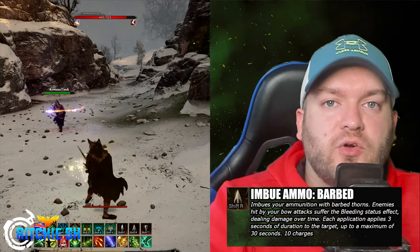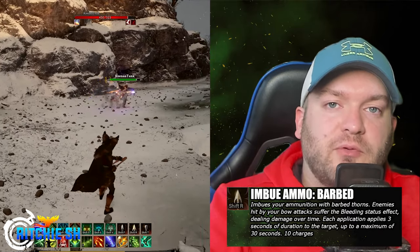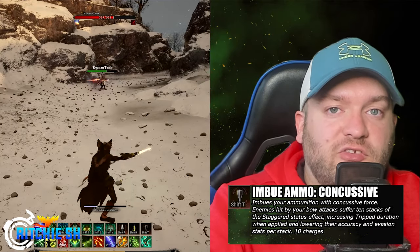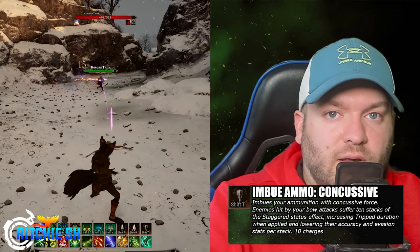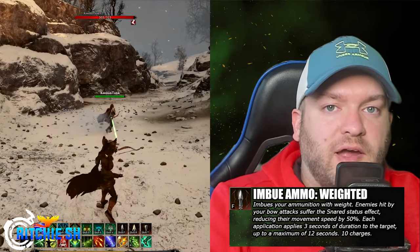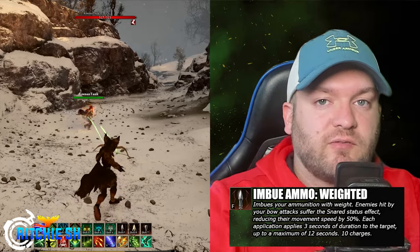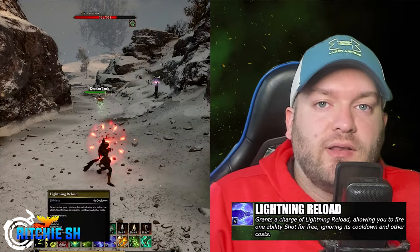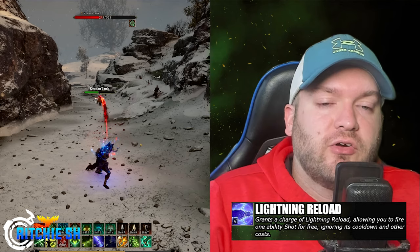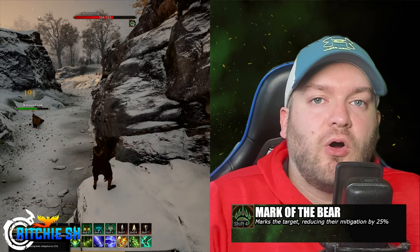With Imbued Arrow Barbed, you coat your arrow with barbed thorns, inflicting the bleeding status effect on enemies. Each hit applies 3 seconds of bleeding damage over time, with a maximum duration of 30 seconds. Imbue Ammo Concussive imbues your ammo with concussive force. Enemies hit by your bow attack suffer 10 stacks of staggered status effect, increasing trip duration when applied, and lowering their accuracy and evasion stats per stack. Imbued Ammo Weighted imbues your ammunition with weight. Enemies hit by your bow attack suffer the snared status effect, reducing their movement speed by 50%, with each application applying 3 seconds of duration up to a maximum of 12 seconds. Lightning Reload allows you to fire one ability shot for free, bypassing cooldowns and other costs. Mark of the Bear reduces enemy mitigation by 25%, making them more susceptible to all forms of damage.